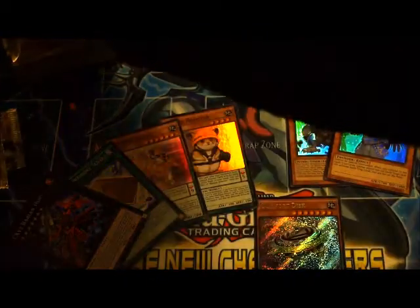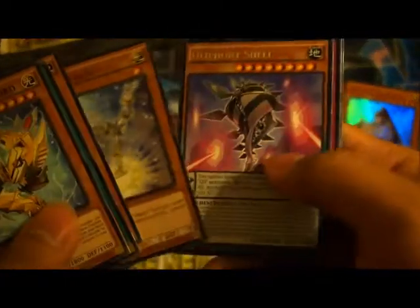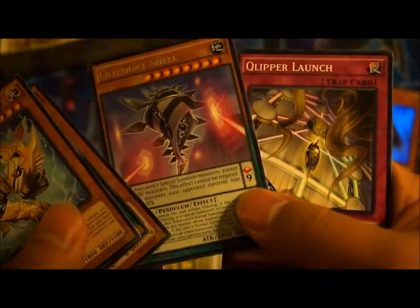XYZ Change Tactics. All right, third to the last pack — will we get our super or our ulti, or is it a ghost rare? Nope, just a Cool Fort Shell.